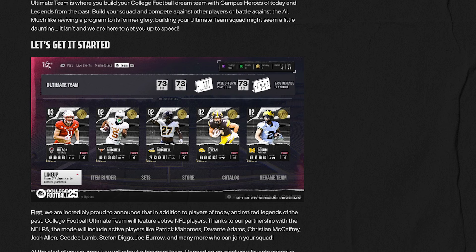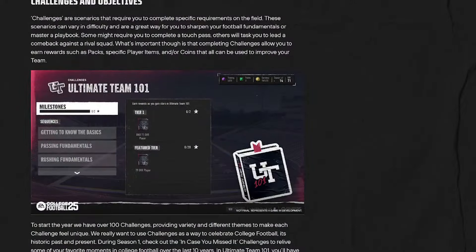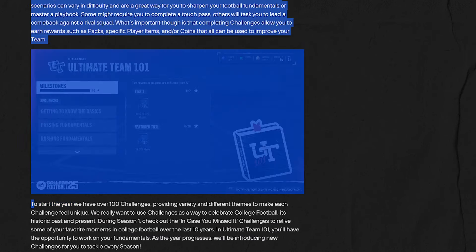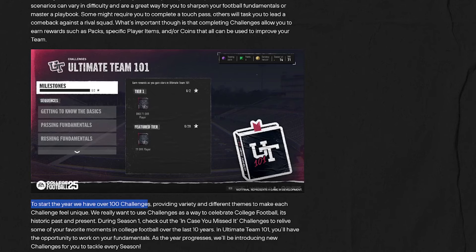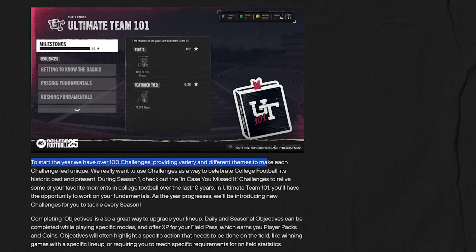Looking at the cards, this is actually quite nice. I didn't have high expectations for this Ultimate Team because I didn't feel like many people would want to play it — I thought they'd be looking at other modes. But this actually looks really good. It says to start the year there are over 100 challenges providing variety and different themes to make each challenge feel unique.